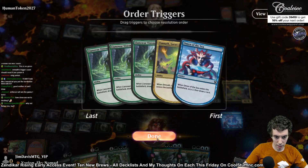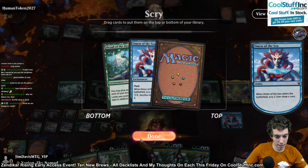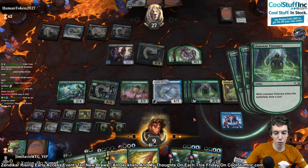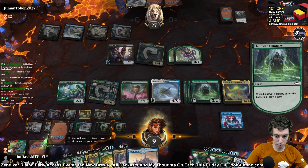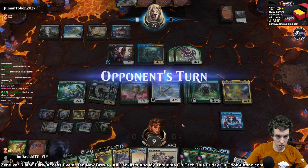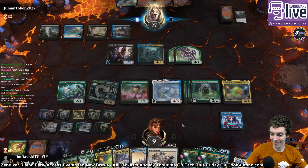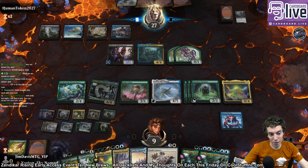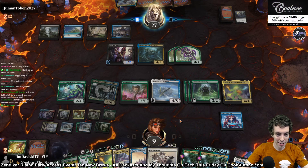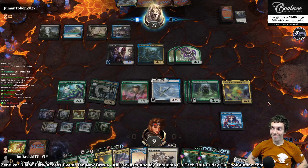Those come back. Draw Vigilion. I should put a land. Why not flicker Uro? Because it'll die. Ship these I guess. It feels like we're playing two different games here. I should've put a land, probably. Whatever. Discard Cultivate. Whatever game we're playing, I like it. Your turn. We got a good brew here, folks.